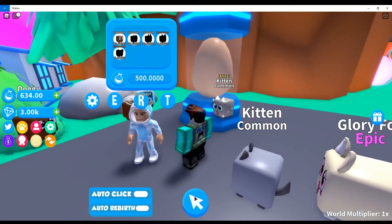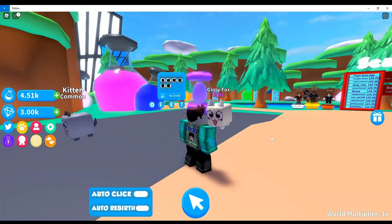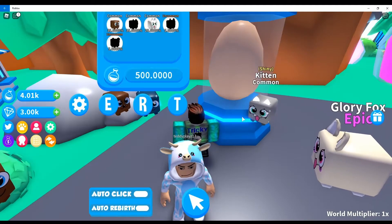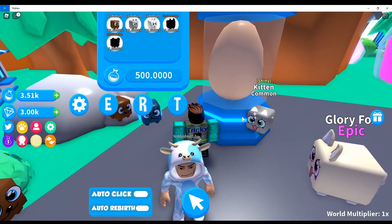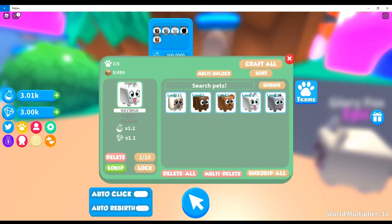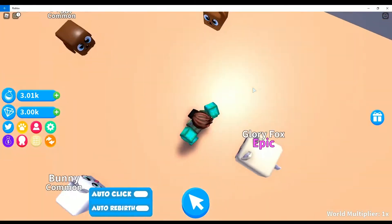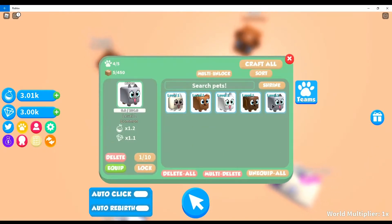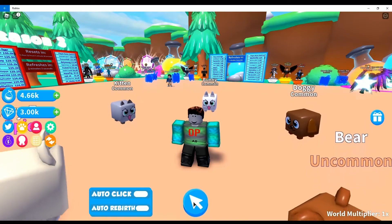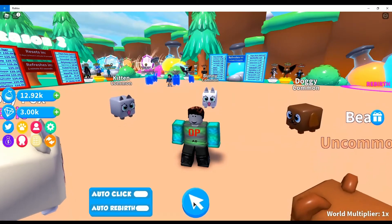I think we're going to max out our team with a bunch of these. We can get three more, and then get the 40,000 one and go up from there. So far we got the bunny, the kitten, the Glory Fox, another kitten, and we got the bear — that's like the rarest one, a five percent. Let's equip all of these. Now we have a full team. It's going up a decent amount, but definitely could be faster with really good pets.